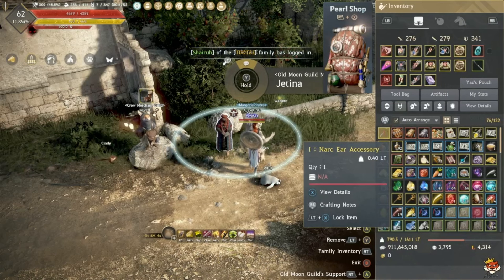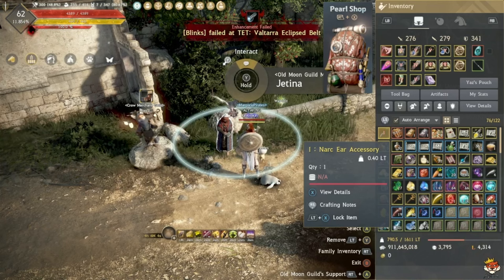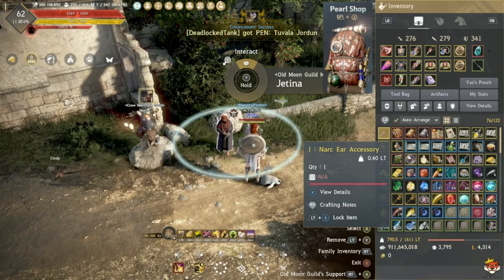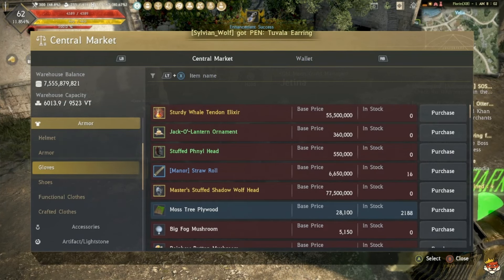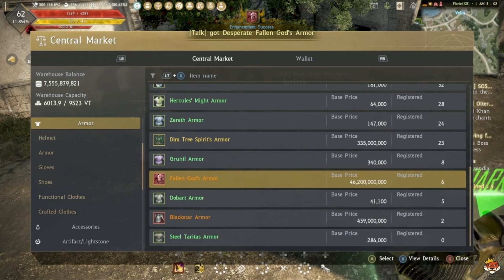You'll pick either Dim Tree Spirit Armor or Red Nose Armor. I definitely recommend going Red Nose — yes, if your character is evasion-based, Dim Tree would be better, but go Red Nose anyway because you'll be able to upgrade to the next tier of armor: Fallen God Armor.